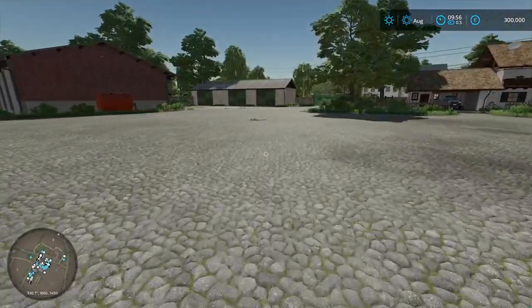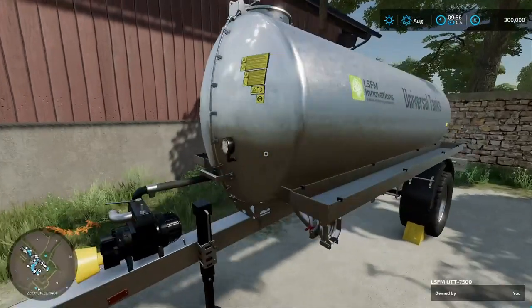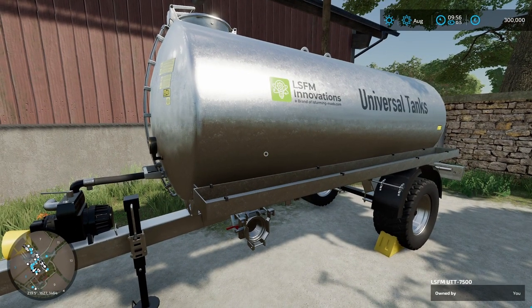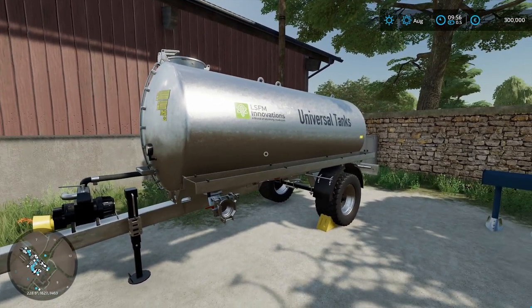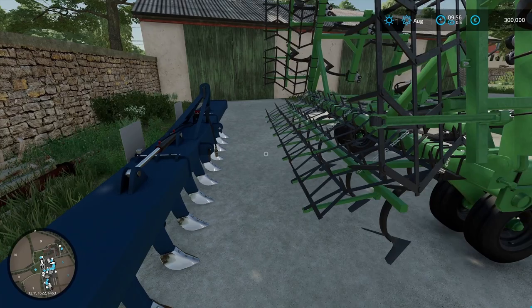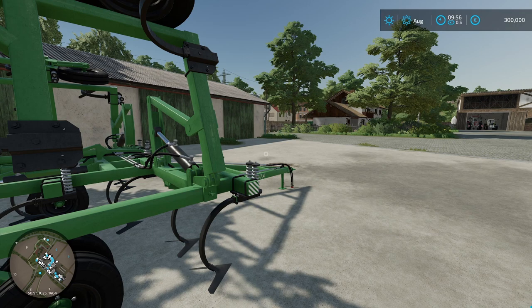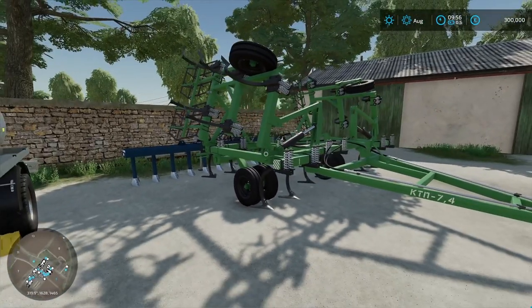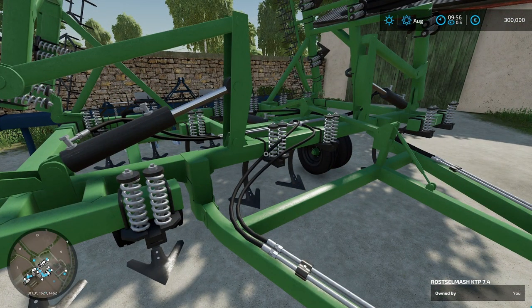Outside we have the universal tank that comes with the LSFM Innovations mod pack that the map creator added into this setup — it can hold a lot of different liquids. Back here we have a 6-meter plow that we'll start off with. I got a mix of new and old equipment; I think it fits really well with this farm and this map. We have our cultivator here — I believe this is a 7.4-meter.